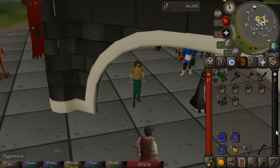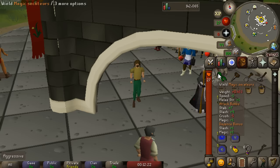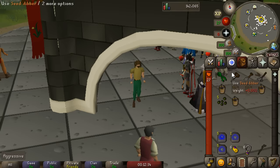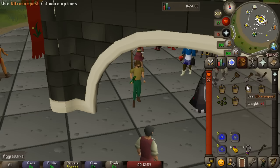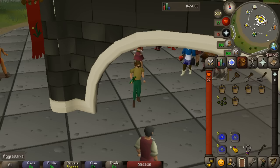Now let's move on to the actual herb run. First, my inventory: we have the Magic Secateurs from Fairy Tales Part 1, which give us an increased yield when harvesting herbs. We have the Seed Dibber - you actually need this to plant herb seeds. We have the Spade, which you'll need to dig up plants, and a Rake just in case weeds grow. You can equip the Magic Secateurs to save inventory space. We have one compost for every seed. With no other requirements you can access five herb patches right away: Falador, Ardougne, Port Phasmatys, Camelot, and Kourend.